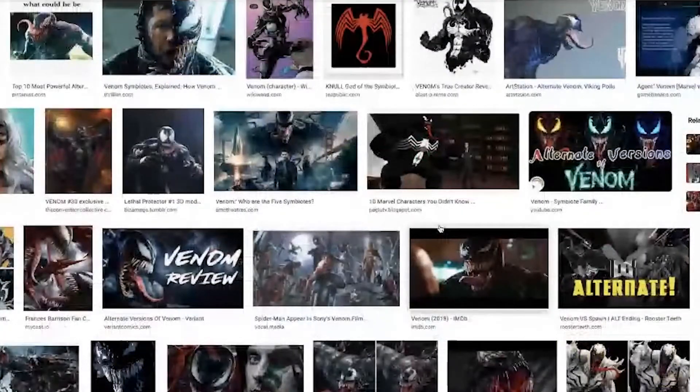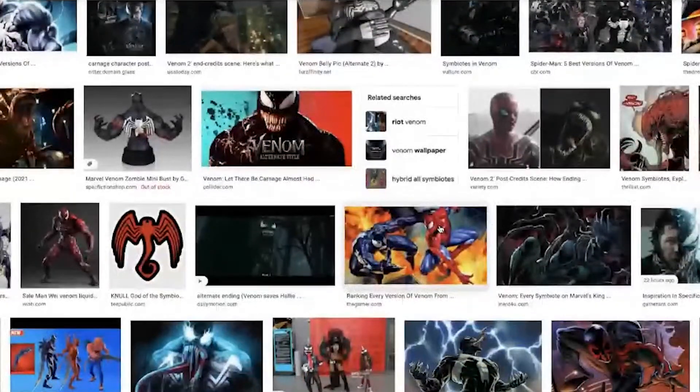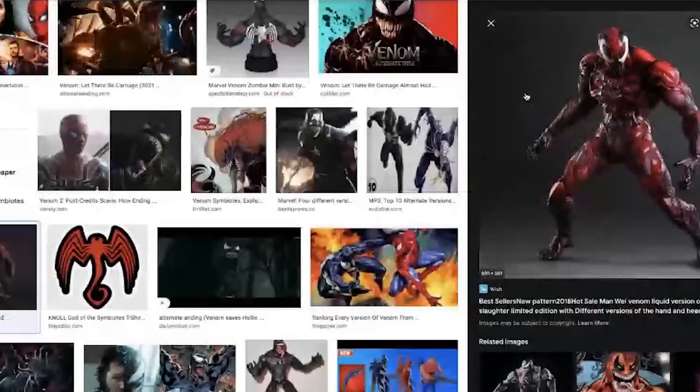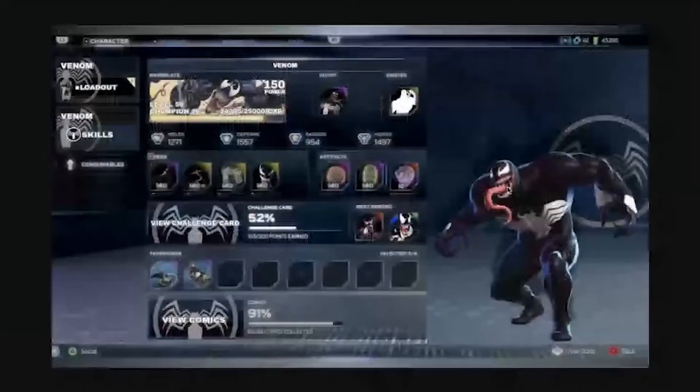Maybe another one is Venom with like a basketball or football jersey on — that would be pretty cool too. And look at that — that Carnage look is fresh, but you know, they could just color Venom red and I will take that. If they somehow add Venom into this game in any form, I'm in.